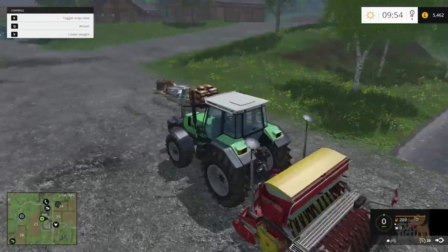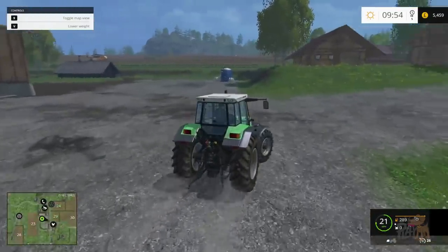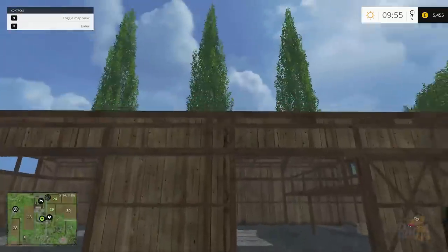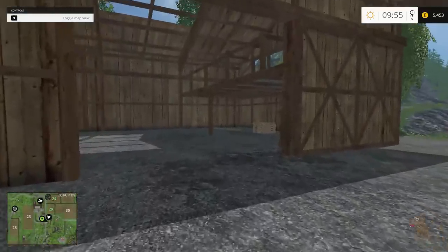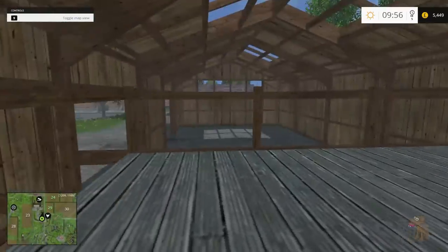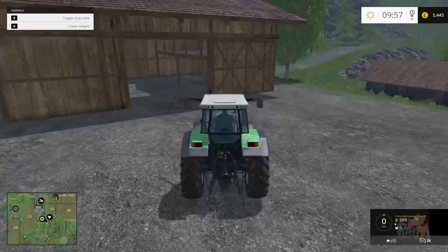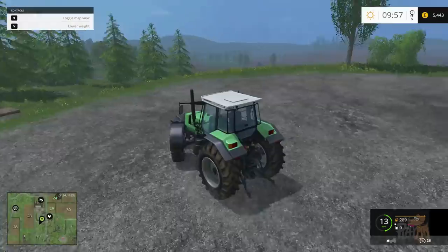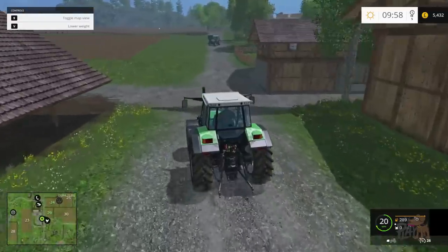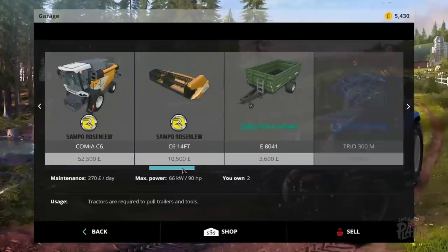Workers controlling the vehicle at the moment. Let's jump in then — this is a seeder. Have we got a cultivator lying around, or is that a seeder-stroke-cultivator? Let's check in the shop. Yes, we do own a cultivator. Where are you? Do you want to sell? No, I want to use you.